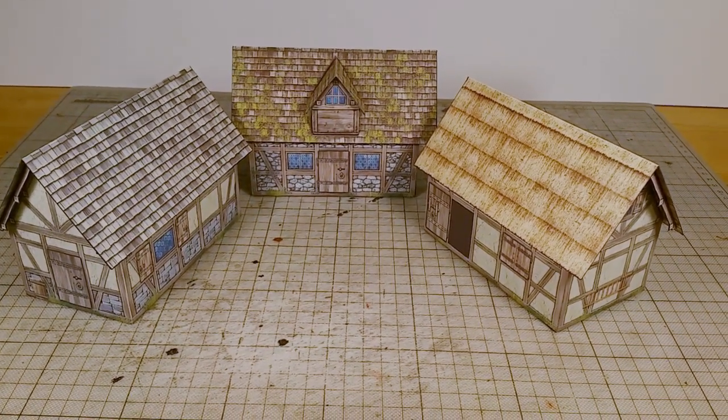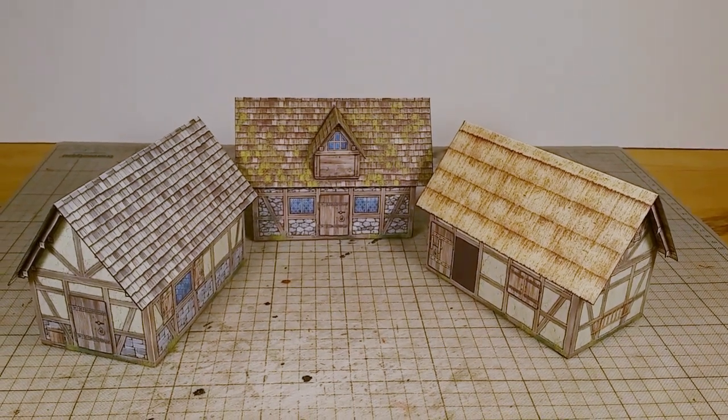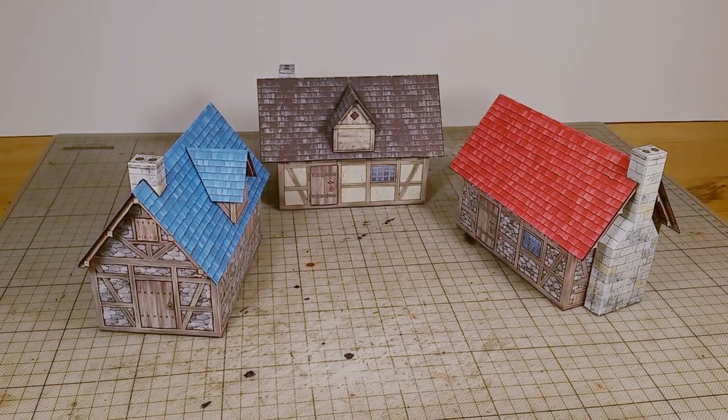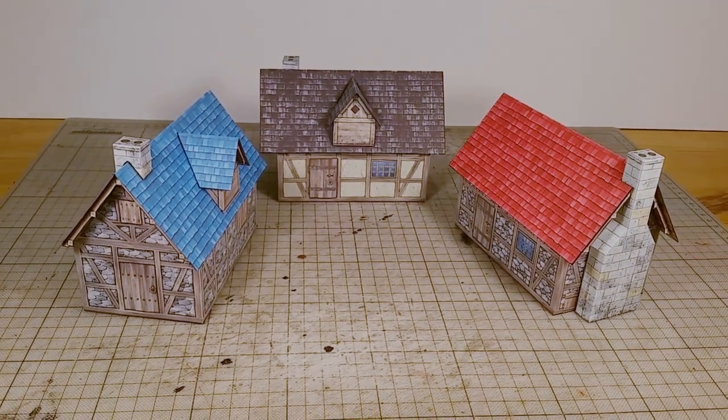Speaking of skins or looks, there are different options available for the walls and the roof, so every new building can have a unique look. You can even add dormer roof elements and chimneys for more variations.